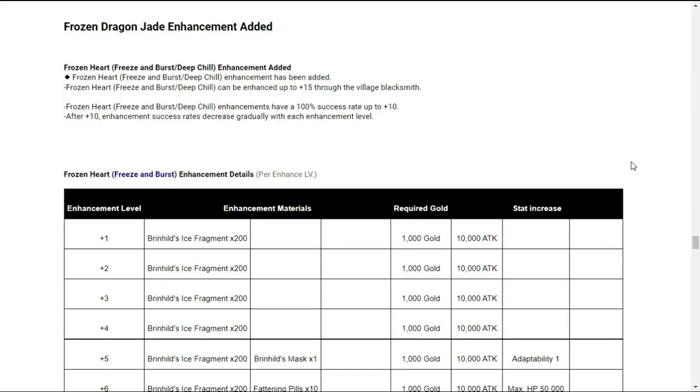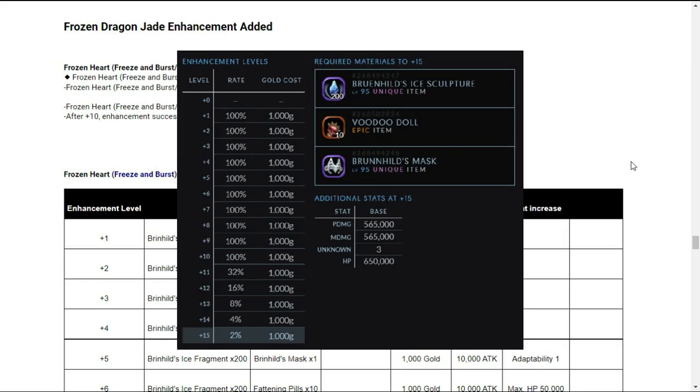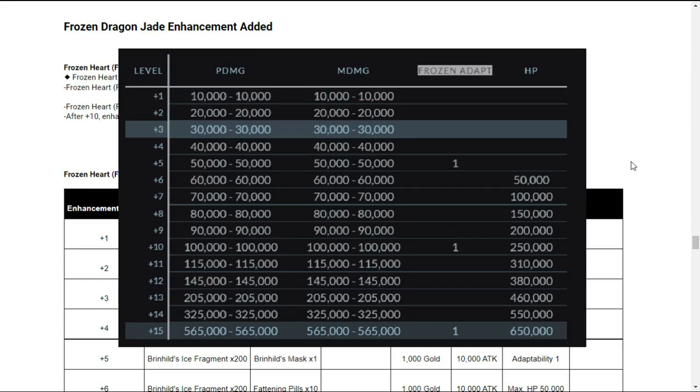Next on the update list is the Frozen Heart Freeze and Deep Chill enhancement. For the January update, you can now enhance Frozen Heart Freeze and Deep Chill to plus 15 through the Village Blacksmith. Important note: Frozen Heart Freeze and Deep Chill enhancements have a 100% success rate up to plus 10. After plus 10, enhancement success rates decrease gradually with each enhancement level. Here is the chart for enhancement success and the add-on stat chart for every Frozen Heart Freeze and Deep Chill Jades enhancement level.